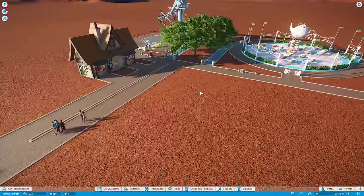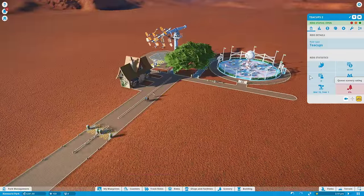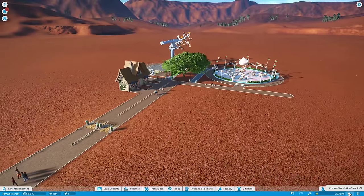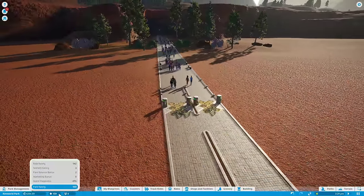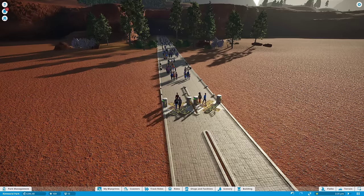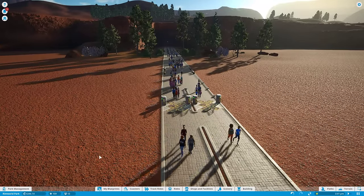Now we have to hope we'll make enough money from what we've got to turn a profit. If we take a look, the scenery rating is only an 8 — it's a 12. So it's not particularly pretty, but hopefully people will enjoy it. Certainly people are coming — they're coming in droves. So this is the guests inside our park, and we've got a park rating here: rides, scenery, park balance — which I think is about having a little bit of everything. You get a benefit for mixing it up. People come as either adults, teens, or family groups.